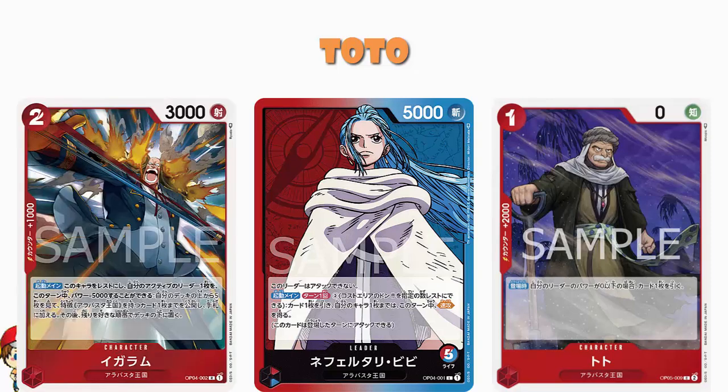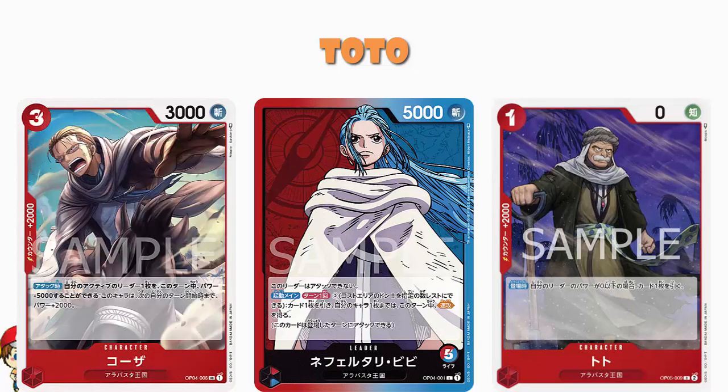So Igaran — you can rest this character, give your leader minus 5,000 power, look at the top five cards of your deck, find an Alabasta kingdom card, add it to your hand. Or Koza — when attacking, you can give one of your active leaders minus 5,000 power to give this character plus 2,000 power until the start of your next turn.